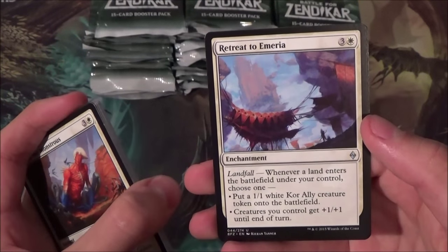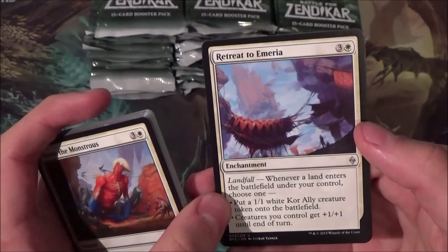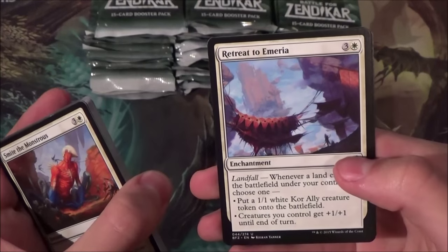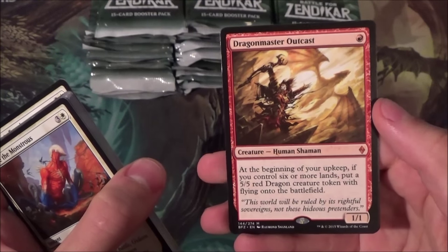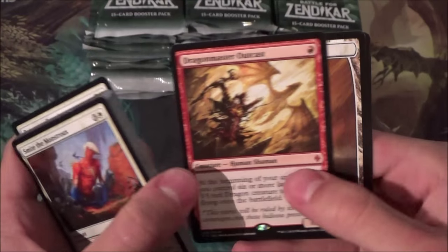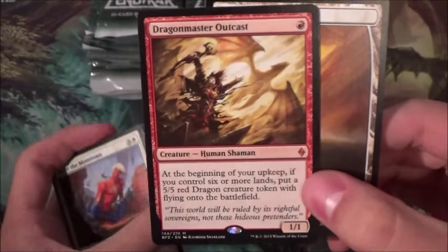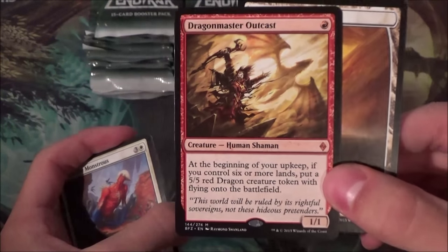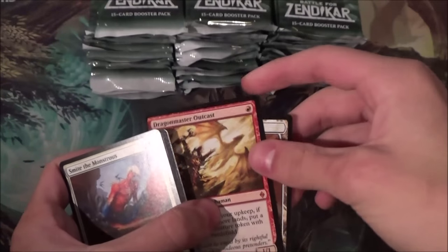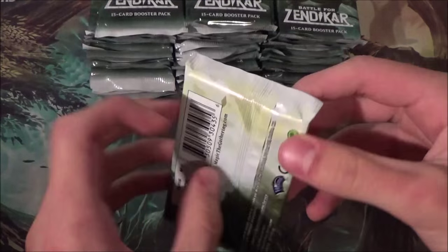Retreat to Emeria — I wanted this card for my ally commander deck so I can get more ally creatures on the battlefield. And oh, instant mythic: Dragon Master Outcast reprint, and of course a foil heartland. This card was printed in Worldwake and is back for more carnage. I'm not sure why they reprinted this one, but hey, starting off with a mythic is pretty cool. On to the second booster.